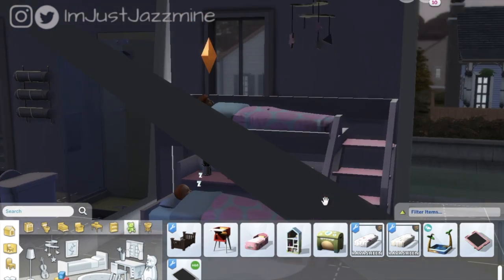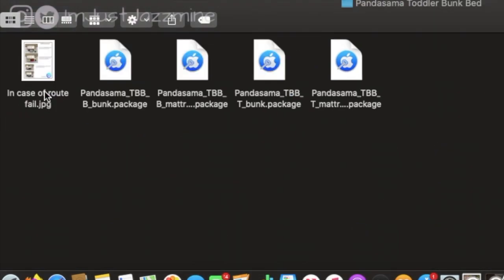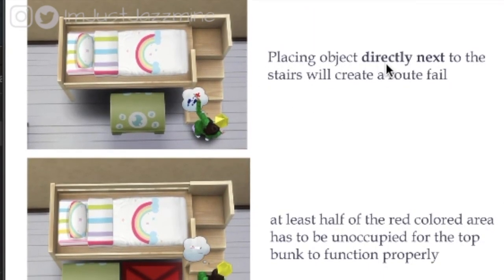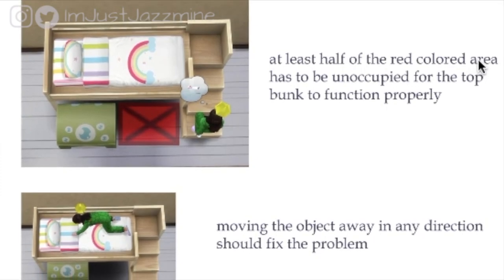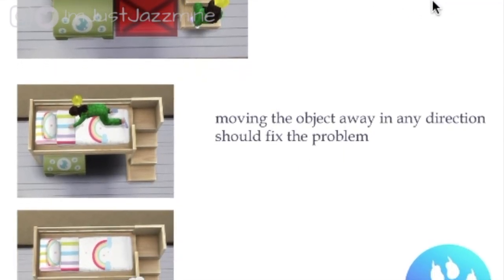The last thing I wanted to mention — I'm gonna open this file. When you download the mod, if you're having trouble and one of your toddlers is not able to get into the bunk bed, check this out. The file is titled 'In Case of Root Fail' and it explains: placing objects directly next to the stairs will create a route fail. At least half of the red colored area has to be unoccupied for the top bunk to function properly.